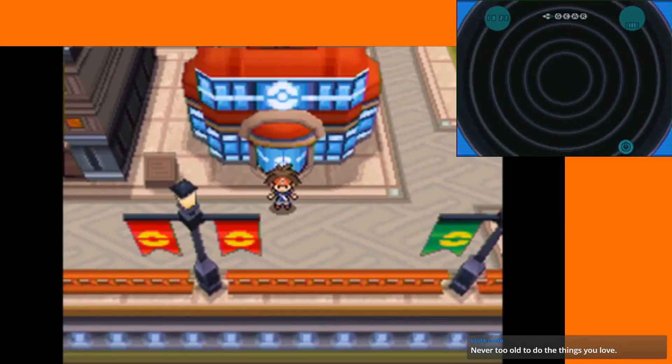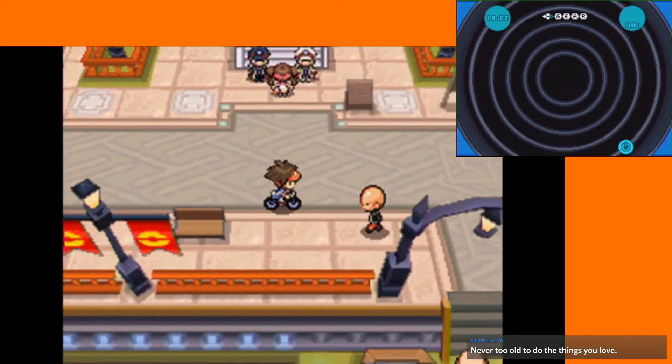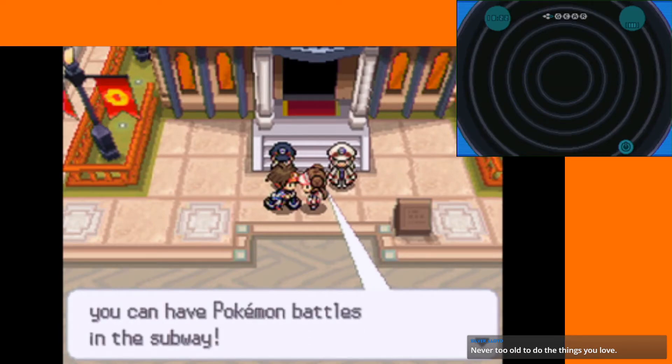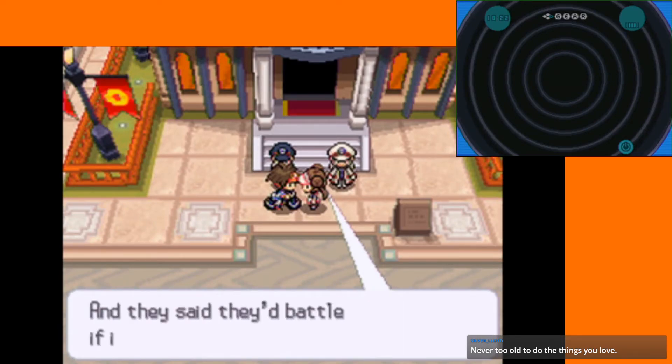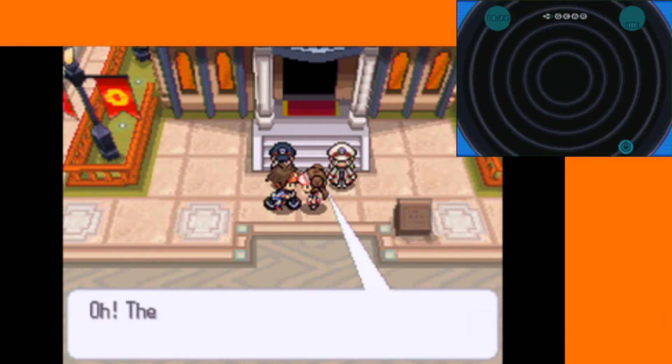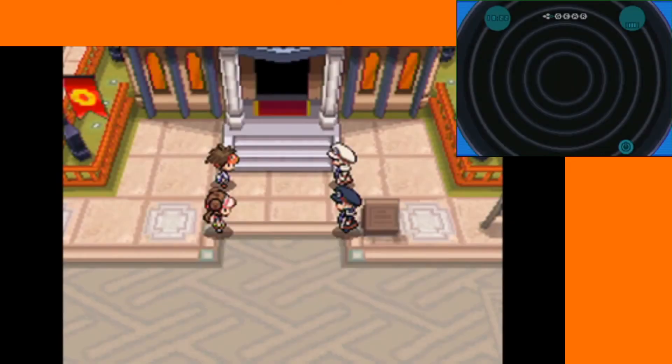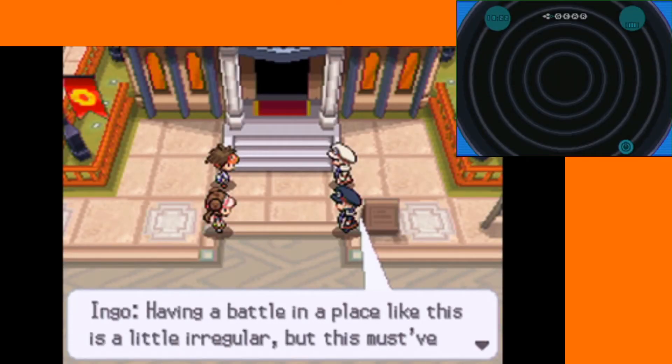So what do we want to do first? This city has a lot of stuff we can do — let's try this out first. Double battles — these are some of the best battle types. I like this generation for the battle types it introduced. There we go — Nimbasa City! Weather Pokémon available — nothing.